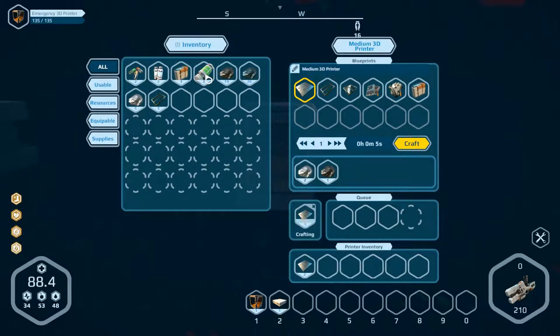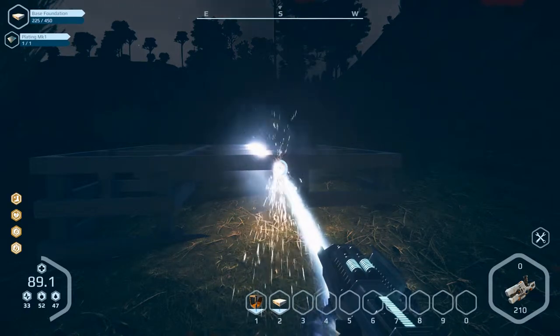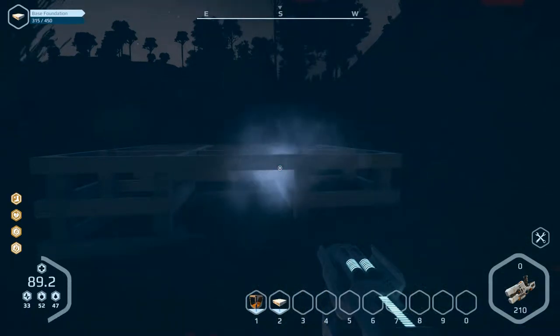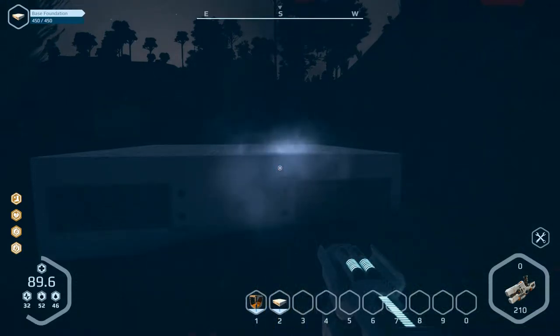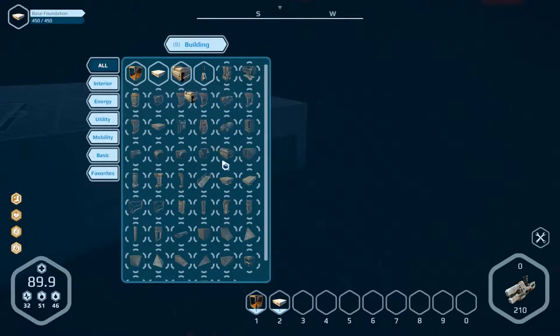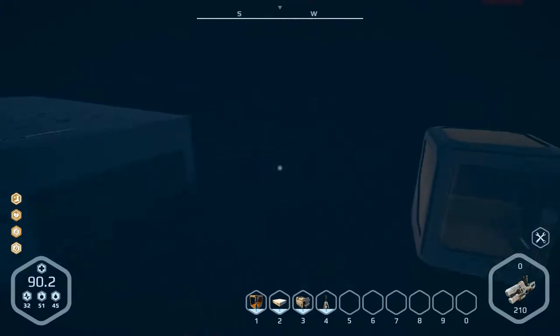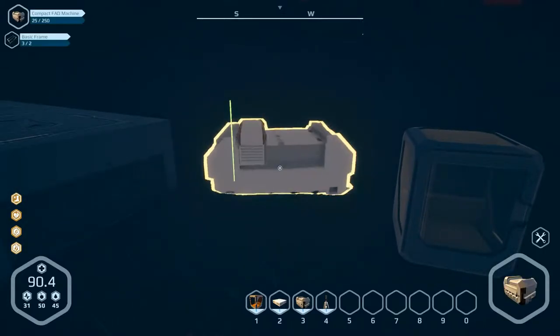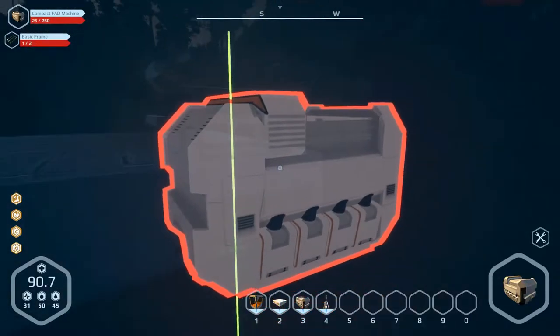We need three plating MK1. Craft them — five seconds. Okay, take them, escape, and bolt. Ready! Now we can build more: compact fat machine, solar beacon, and three basic frames — we have three already, so we can do this.